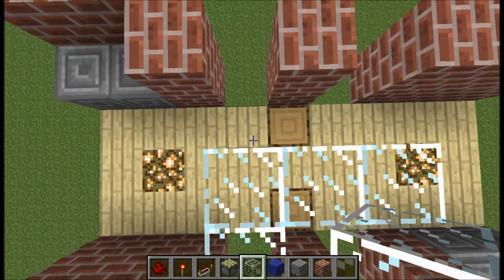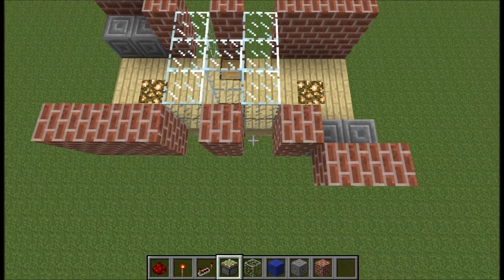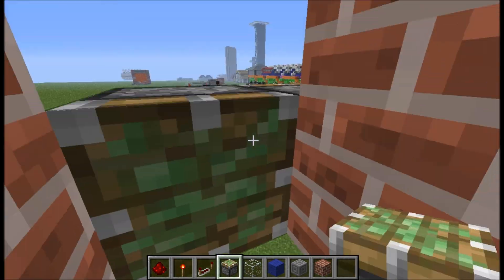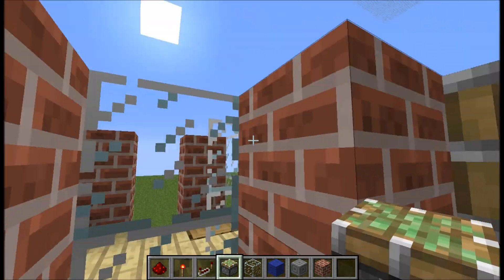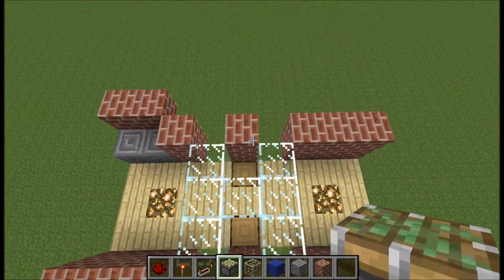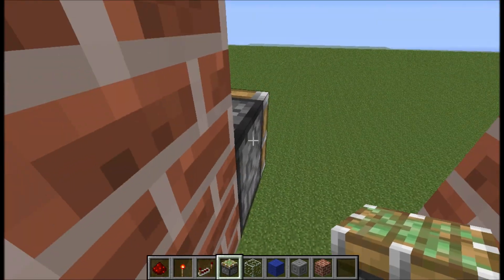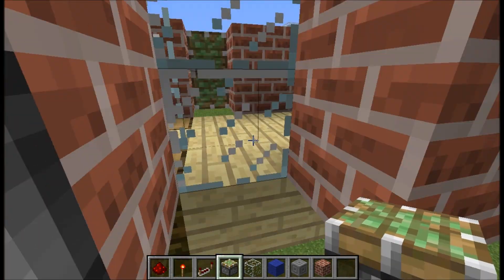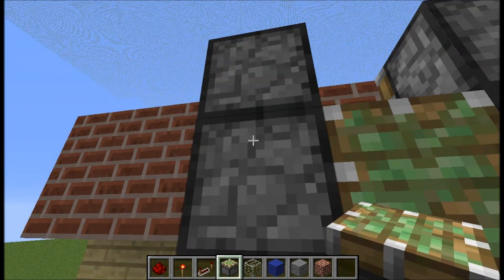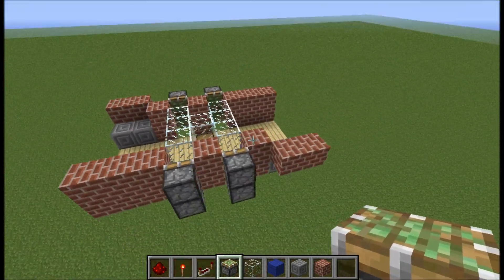Make an H-form, like that. Then you place sticky pistons here and here, and there and there. Same on the other side — you just copy everything you do on one side and do it in a mirror way.